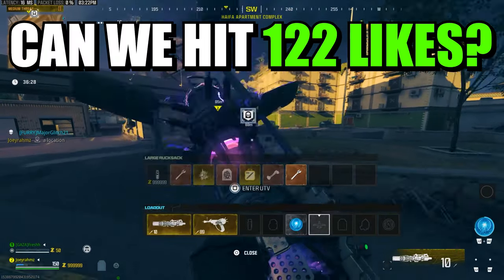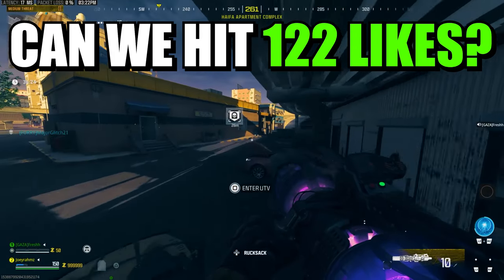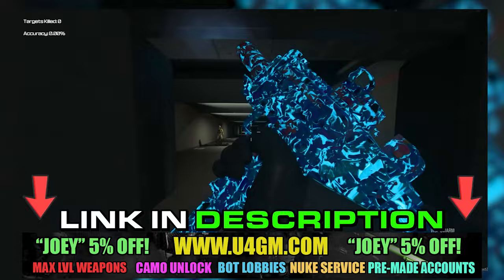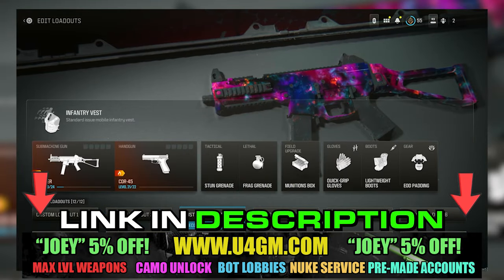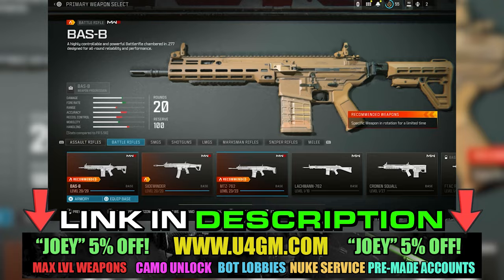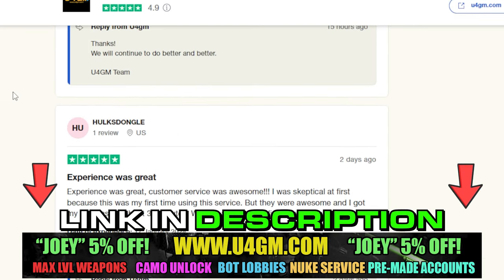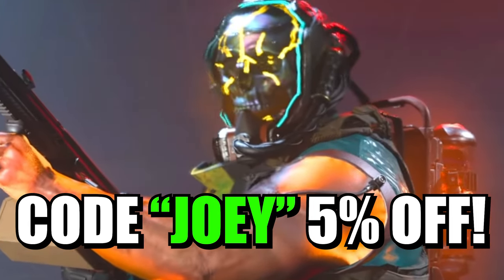This is a long video, so let me introduce you to my sponsor real quick. My sponsor is u4gm.com. They have the cheapest prices on the market right now and the fastest delivery. You can get bot lobbies from as little as $4 per lobby, unlock all camos for a cheap price, get the nuke skin, nuke services, and pre-made accounts with everything unlocked. They have over 5,000 five-star reviews on Trustpilot. Use code Joey for 5% off — link in the description.